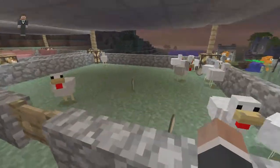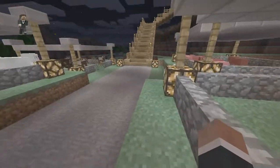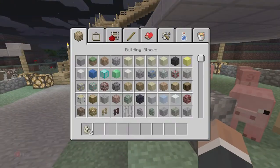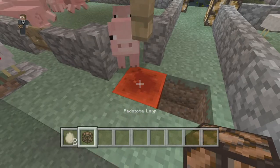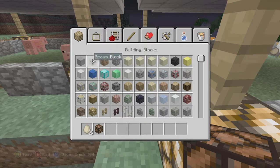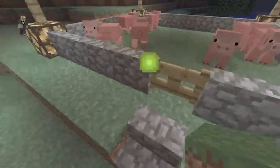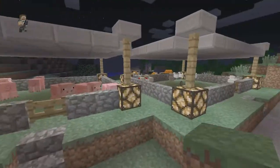These are my animals and my chickens have already given me eggs. [Struggling to keep chickens in their pen] Okay, now that problem's solved. So we got our sheep, we got our cows, we got our pigs, and we got our chickens.